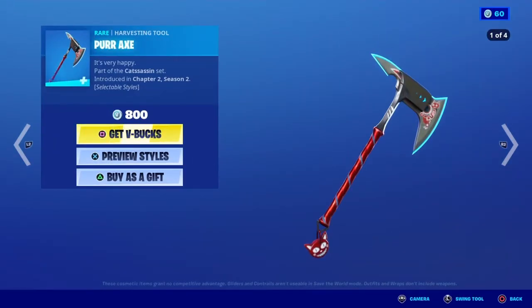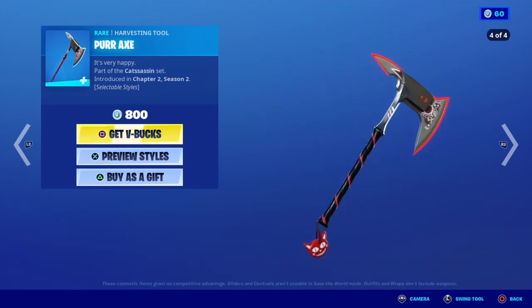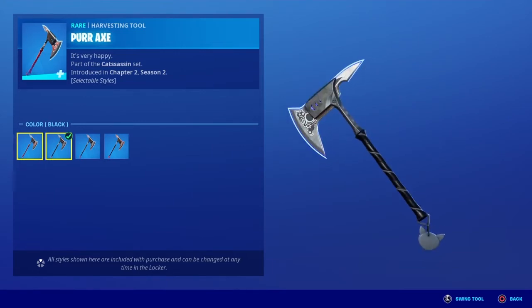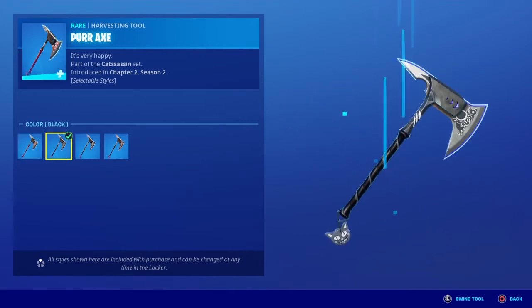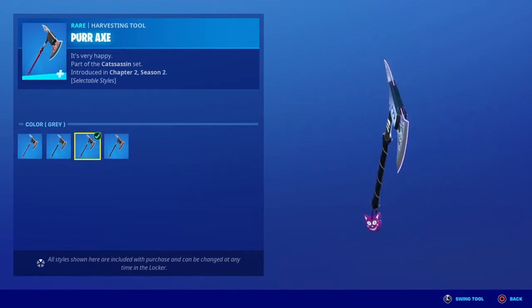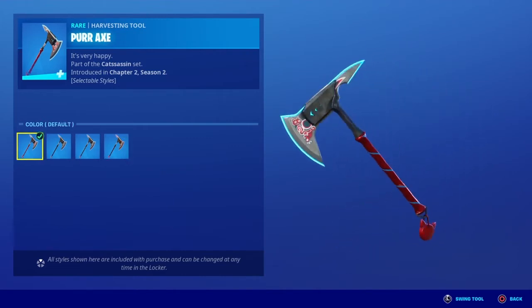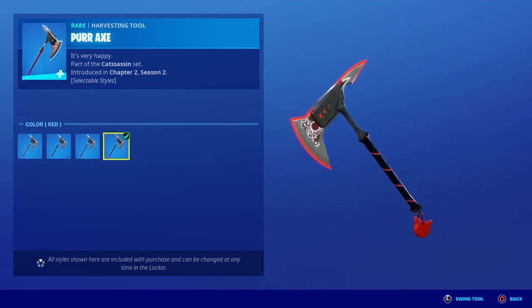Moving on, we have Paw Axe — 'It's very happy.' This pickaxe is also part of the Cat Assassin set, also introduced in Chapter 2 Season 2. It has selectable styles — the default is blue, then black, then gray, and then red. That is the pickaxe and this is how it sounds.